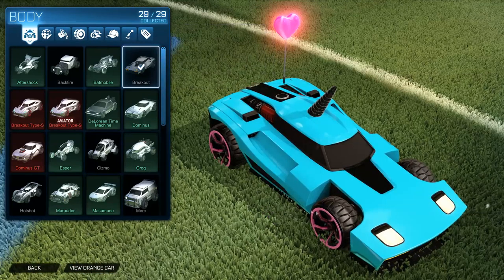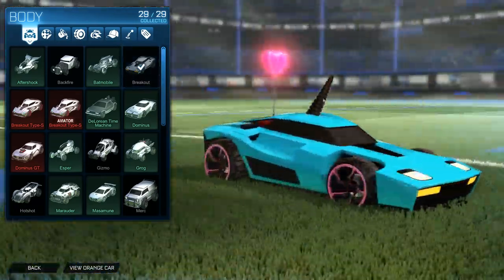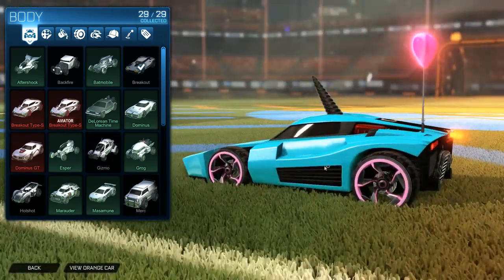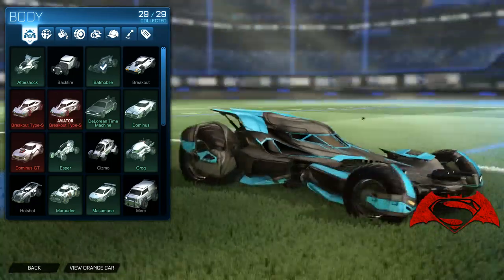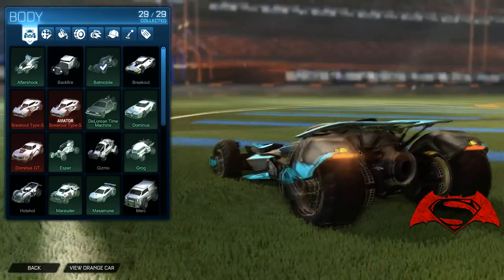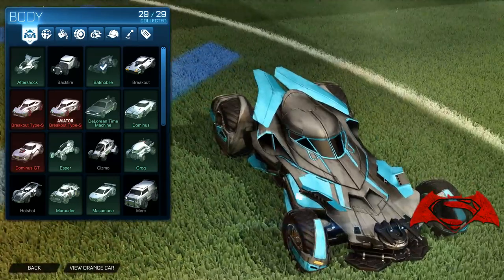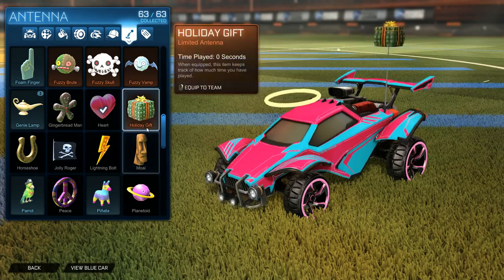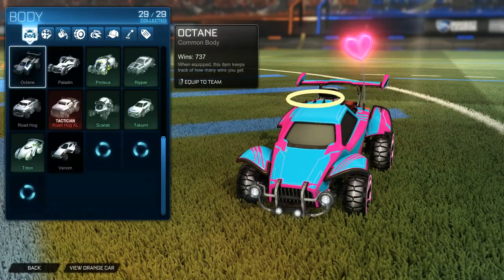A lot of people use the Octane for its nice hitbox — it seems to get lighter hits but is a very good, solid car. The Dominus is a DLC car that's a little longer and shorter than the Octane; I personally love it and mainly use it. The Breakout is the smallest of the four with a smaller hitbox, but feels really nice off walls and in aerials. The Batmobile is another DLC car with a very wide front, very low to the ground, and great for blocking with a big hitbox. Also, toppers, boost, and everything else you can put on your car don't matter — so go wild and make it look as cool or as silly as you want.